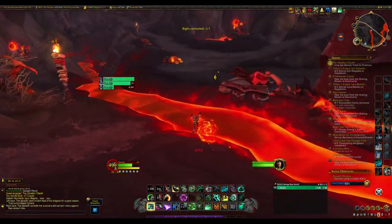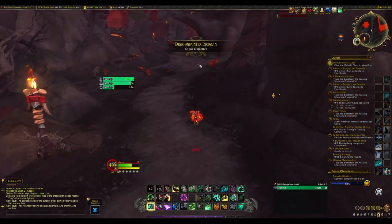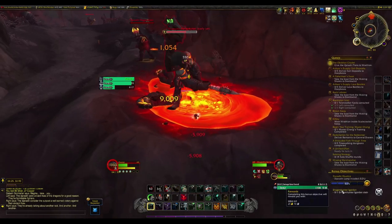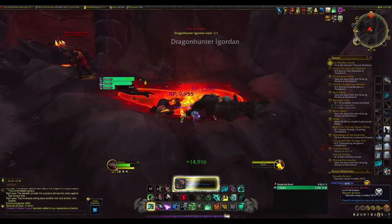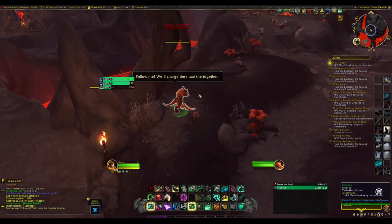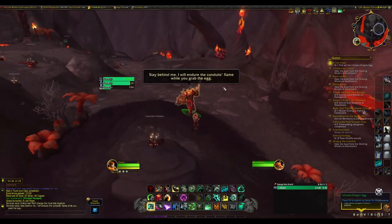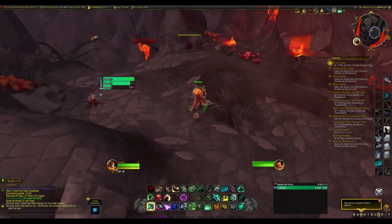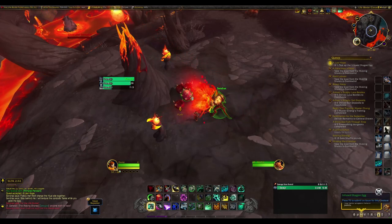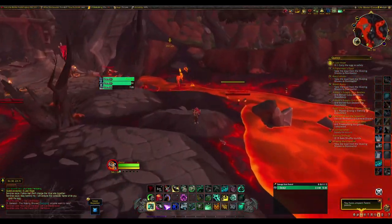Here's a demonstration: activate gun shoes, slow walk to the next NPC, talk, move to the next one, and so on — turning in quests quickly. There's also a nice gun shoes spot in the first zone during an escort where you pick up an egg. You can activate slow walk near the egg, then activate gun shoes before picking it up, then deactivate RP Walk — and you move much quicker while carrying the egg, saving a decent amount of time.